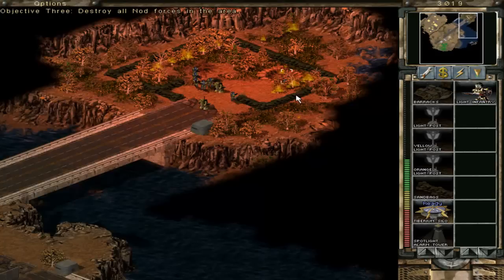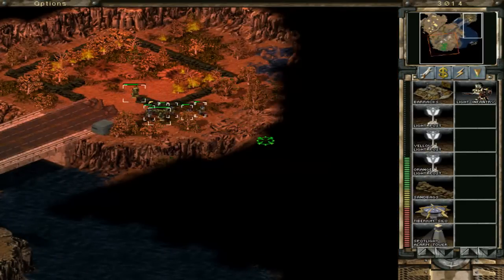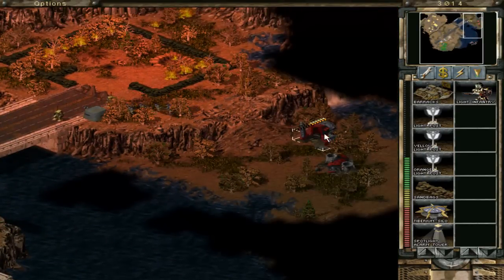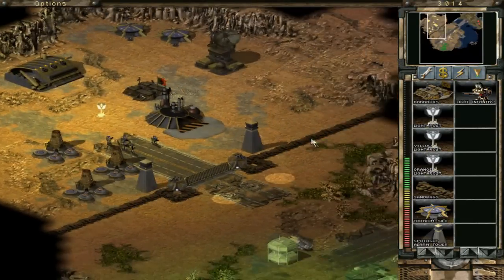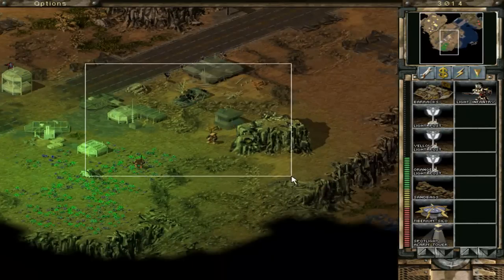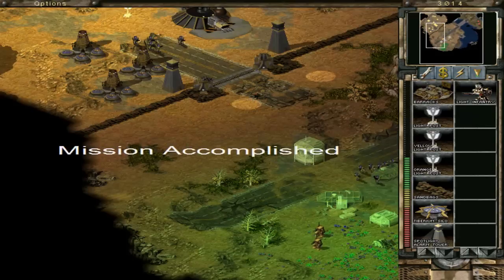Awesome. I think I'll win the mission now. Oh, there are some Nod forces left. This was a destroyable cliff — oh, cool! Here's an old Nod base. Basically, these buildings are what the refinery and power plants look like in the original Command & Conquer. That's kind of awesome that they added that little detail — this is the old Nod base. I like that. And these are the power plants. Woohoo! Mission accomplished!